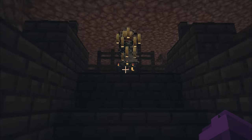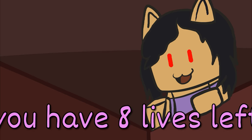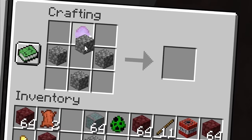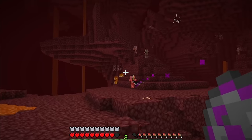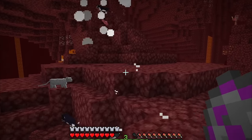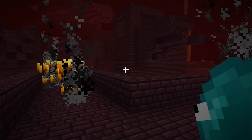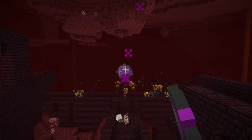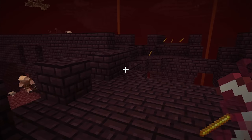Next up, blaze rods! Blazes spawn inside bastions — these black castles inside the nether. Not a place you want to get caught. It's Aphmau! You almost killed me! Relax — you have eight lives left! Another custom diamond! Four cobblestones and an Aphmau Diamond make a Cat Atomizer. This thing throws cats — exploding cats! This will be perfect for the blazes. I'll use the Wisp Pearl to teleport out, then throw a harmless little kitty back. Blaze rods everywhere — time to collect!